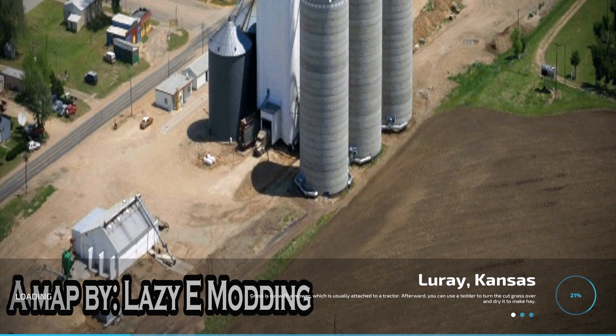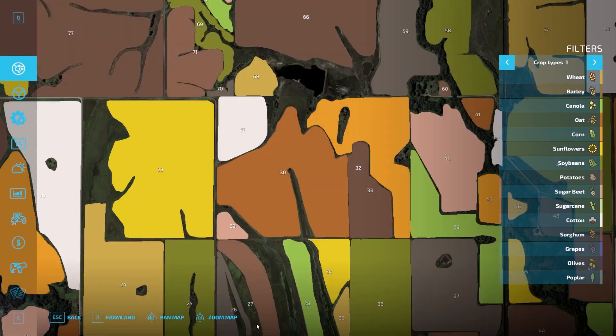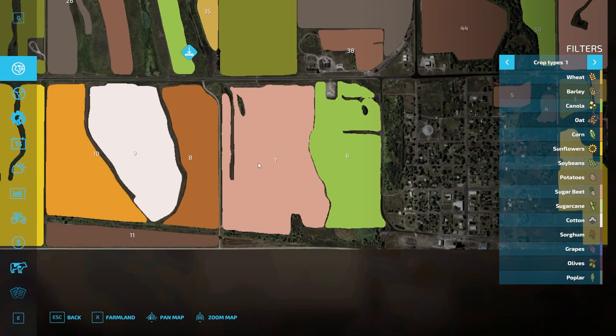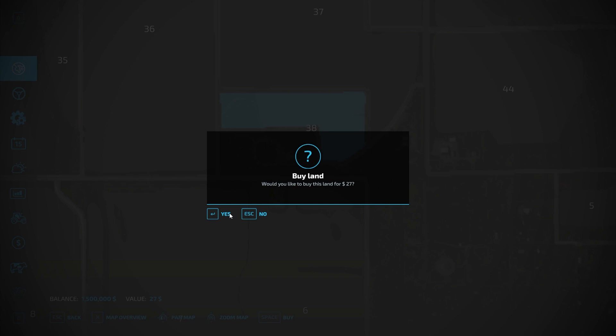Loray Kansas is my 4x map that I'm working on — it's still a work in progress, but it's a 4x map so it makes it very good to show things off like this. First, make sure you buy the land. In this case we're basically going to set up the pads in field 38 here.